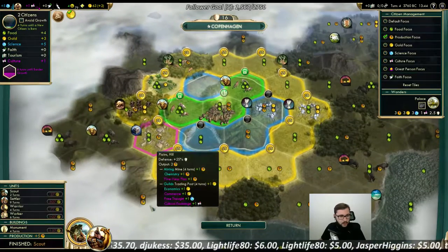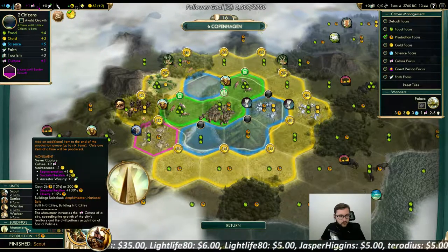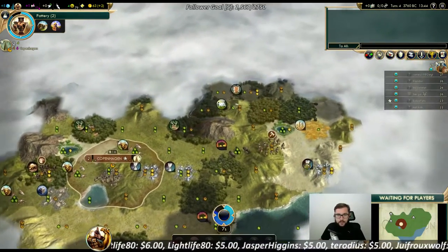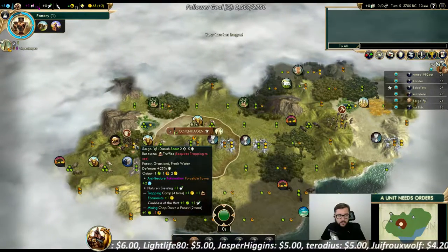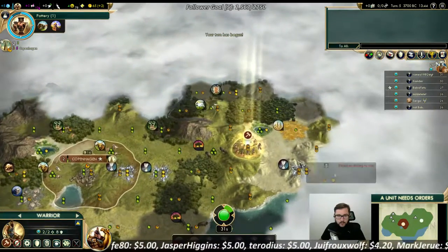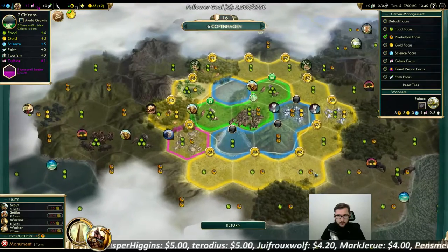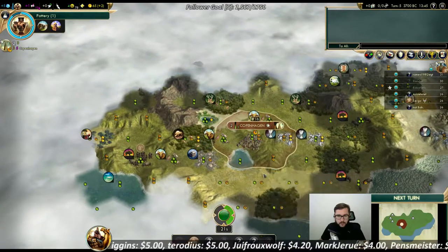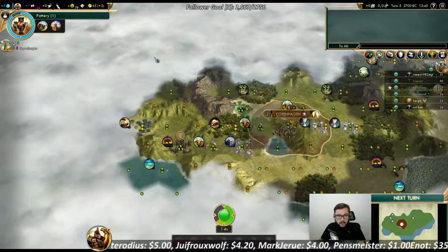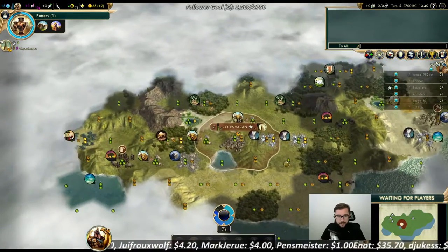Look, another cattle tile. I hate this start. What's up — I just got a macro and you're next to me? Oh, I'm on a garbage start. We have stupid coastal cattle tiles in the coast here.